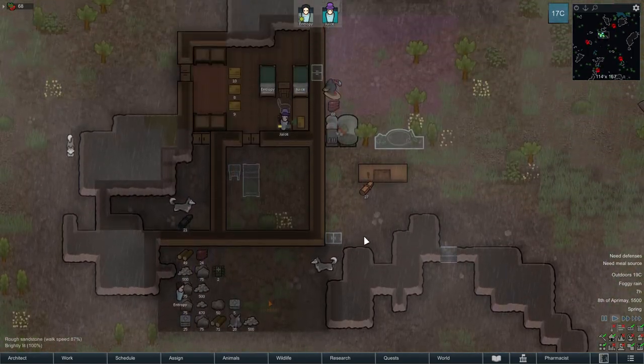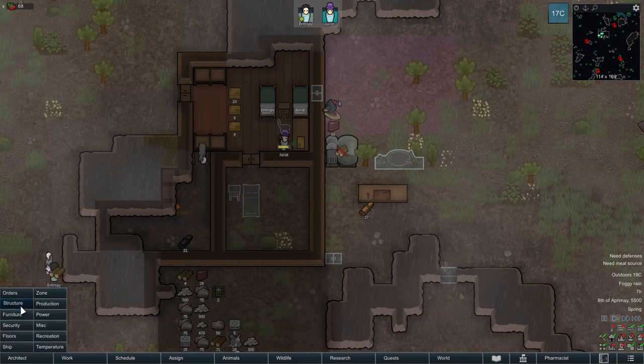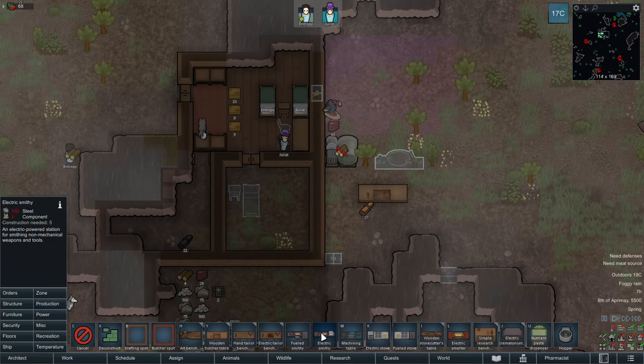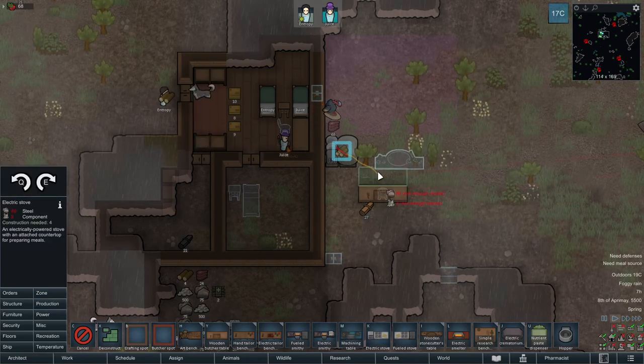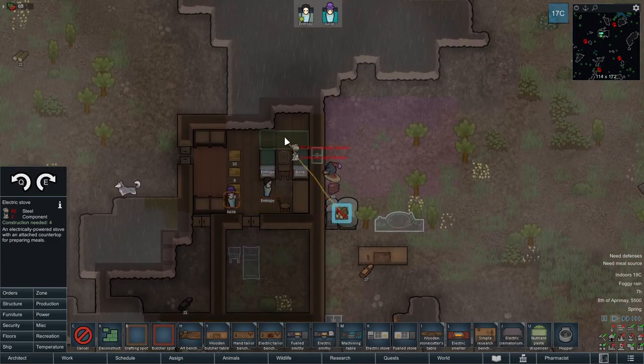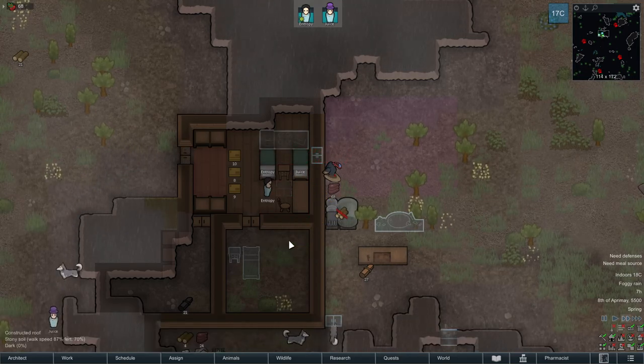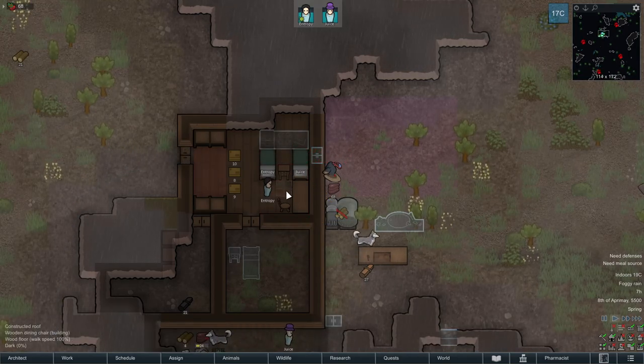Ideally you get to making some actual meals. That's actually part of why I wanted the power — so we can make the electric stove. We need to keep the room clean though.